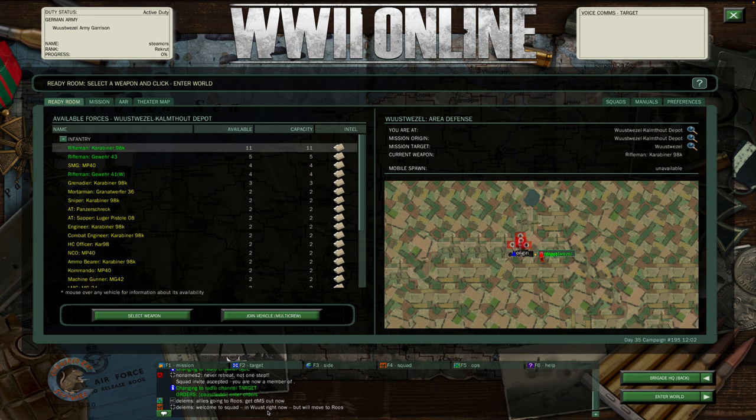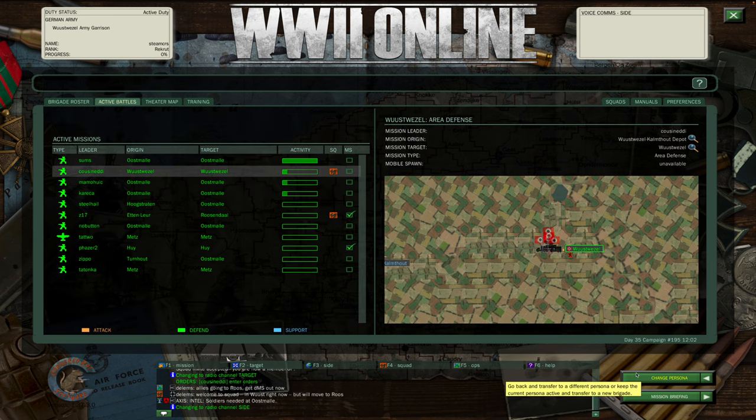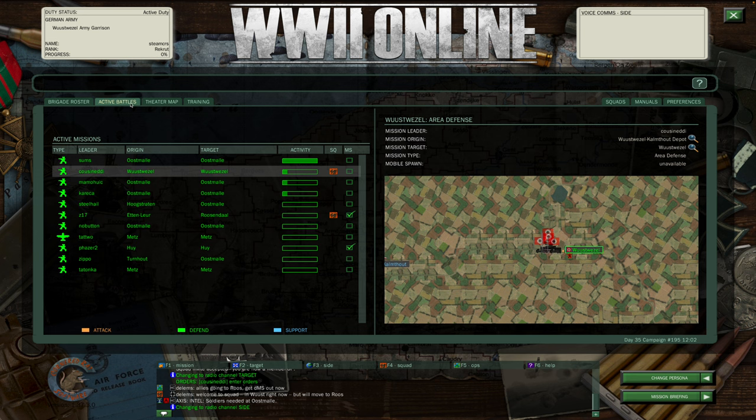I've also been placed on his mission, and this is the ready room — the ready room is where you can go ahead and spawn in. Just for the sake of showing what happens if you did not join a squad, I'm going to go ahead and hit back and change brigade. I briefly want to tell you about active battles. Anytime you typically join the game, your default tab will be active battles.